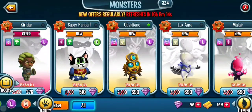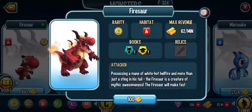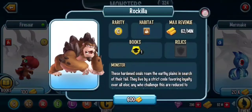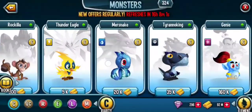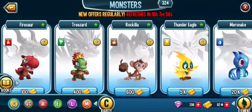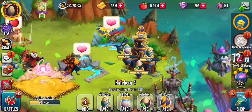Go to monsters and you need to buy a Firesar, a Trasar, a Rockilla, a Thundereagle, a Mursnake, and a Tyrannic King, and you need to level them all to 4. They will be breeders. If you have a vault, keep your breeders in there. If not, use a couple of your race hab spots. You use Thundereagle and Tyrannic King.